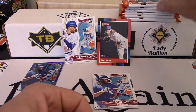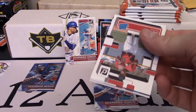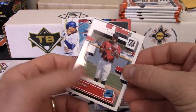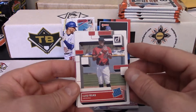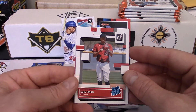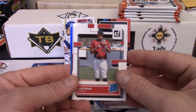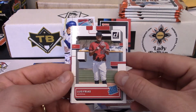Long story short, the Donruss fat packs come with red parallels, the hanger boxes come with orange, blasters come with purple, and the mega boxes — which I have one on order — come with pinks. And then the hobby boxes come with blues. So I'm just trying to get my hands on a few of these different ones.